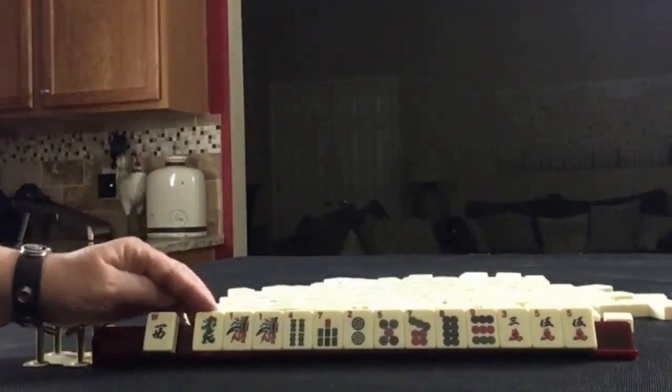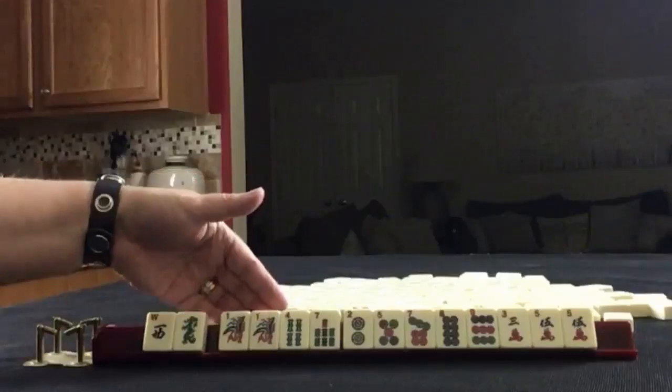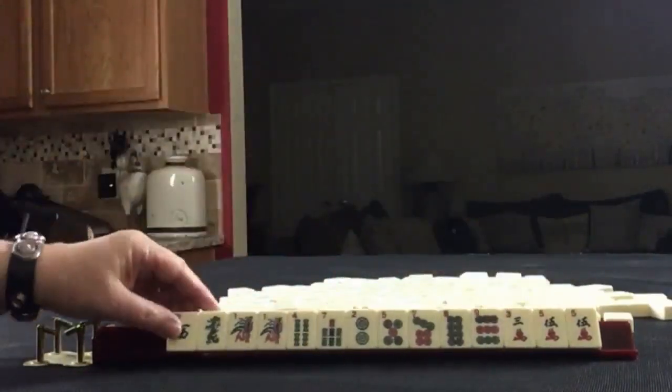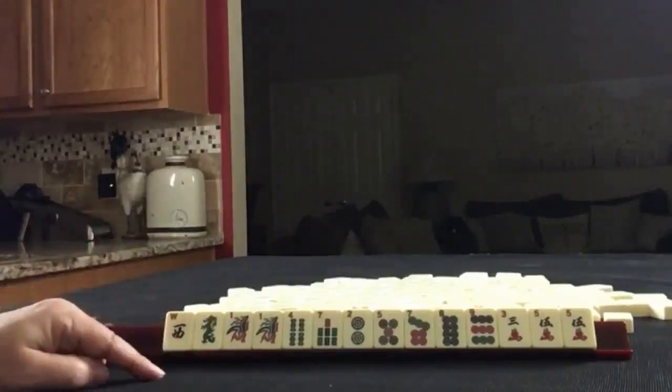We have a West, Green Dragon, 1-4-7 in BAMs with a pair of 1s. We have 2-5-7-8-9 in Dots, all singles. And then we have 3-5 in Cracks with a pair of 5s. If these were your tiles, what would you focus on and what would be your first pass?